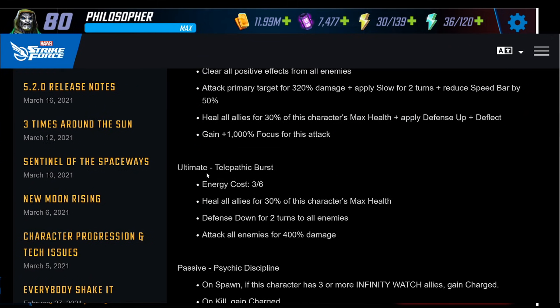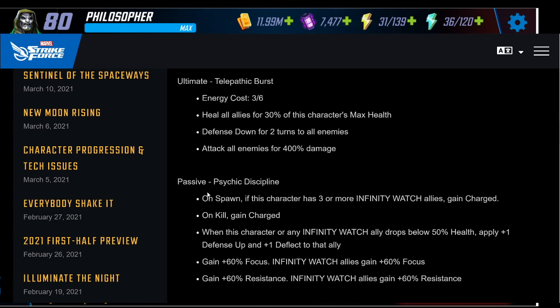Her ultimate isn't available until turn three due to the long cooldown, though she might get ability energy from Phyla-Vell. Her ultimate also heals all allies for 30% of the character's max health, applies defense down for two turns to all enemies — absolutely huge, think Kestrel synergy — and then attacks all enemies for 400% damage. We don't know how good the raw damage is yet, but the defense down alone is very powerful.